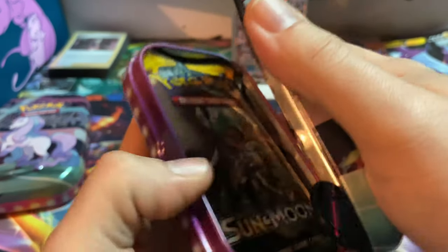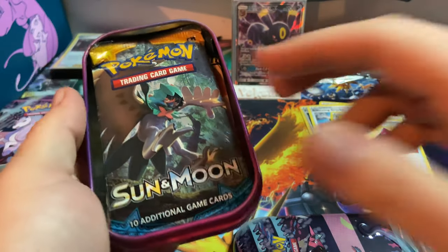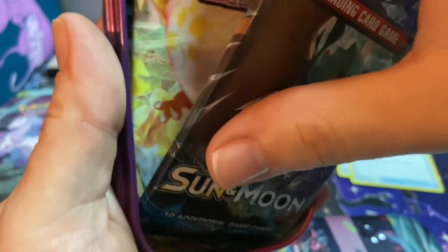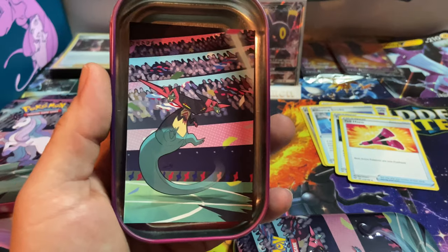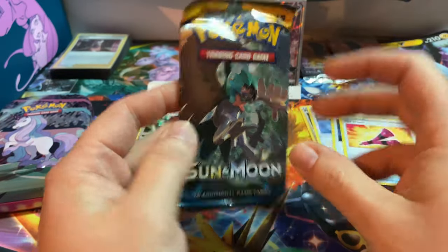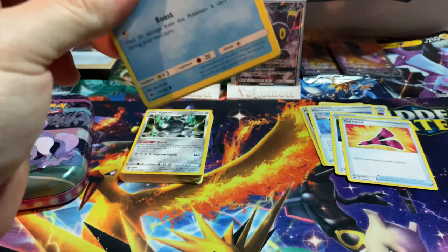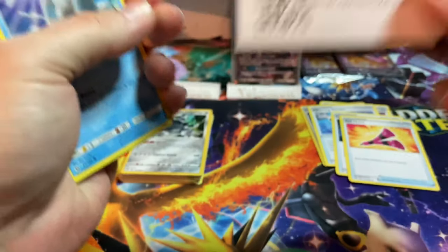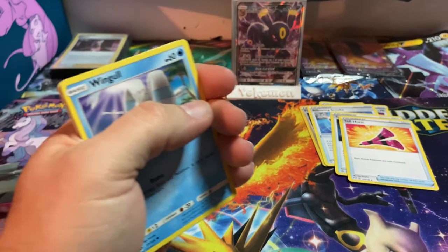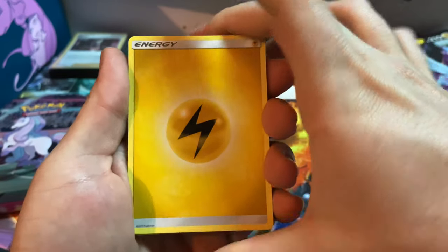On to the next tin - I don't remember this one's name. And look, surprise surprise, another Blastoise coin! There's your picture card but as stated we're leaving those inside. Sun and Moon base set, saving Darkness Ablaze for last every time. Here's your code card, enjoy.